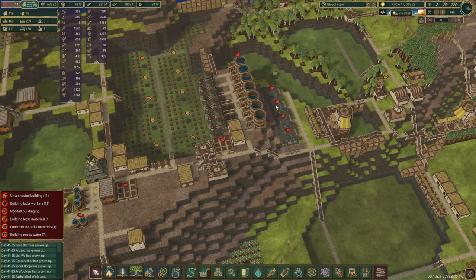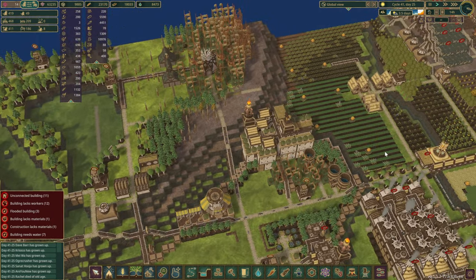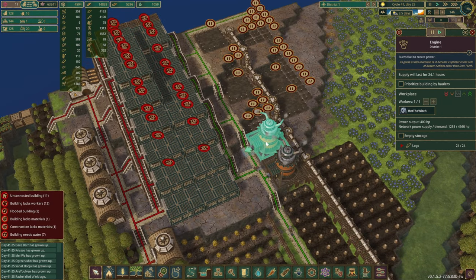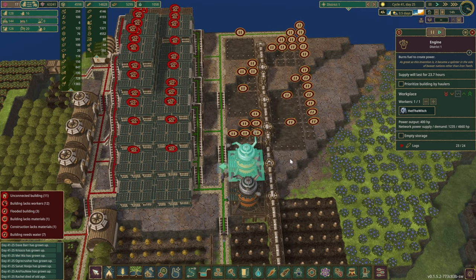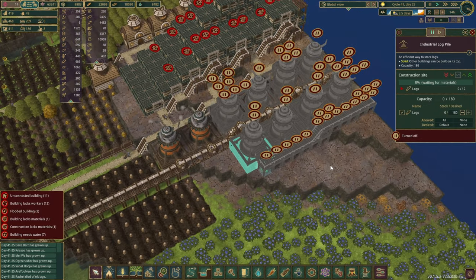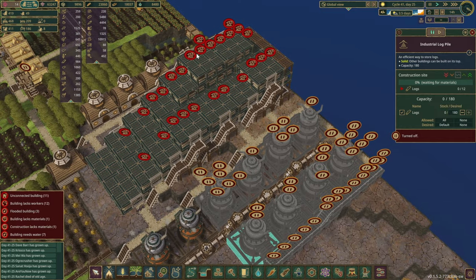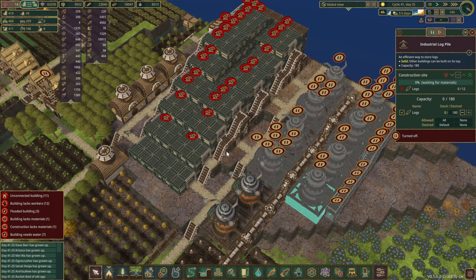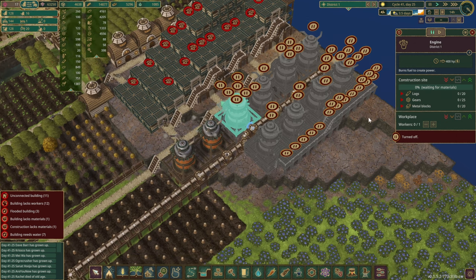Before we increase the beaver numbers here to ridiculous amounts, let's zoom over to district 1. The solution for power is to have a few of those engines — right now they're giving us another 800 hamster power, which keeps a few things alive but that's probably not enough. I've also planned in quite a few things in here, including putting windmills on top of these warehouses as soon as we can, though they are going to take quite a bit of metal.